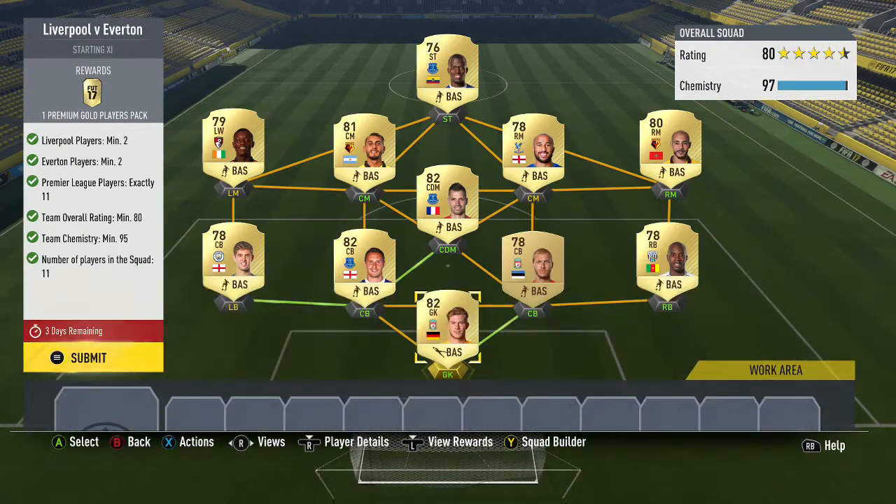For this one you get a premium gold player pack. I'm not doing all of them, I'm just doing this one because I had most of the players — I had to buy 4 players. You need 2 Liverpool, 2 Everton and 11 Premier League, then 80 rating and 95 chem.